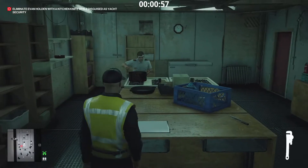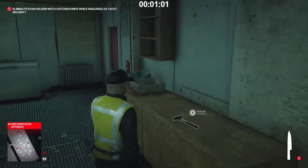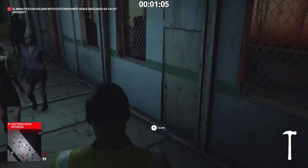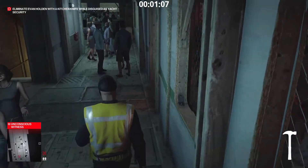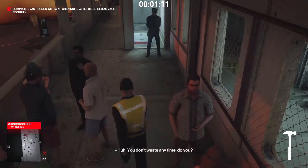Pick up the wrench and immediately throw it at the chef to incapacitate him. Pick up the kitchen knife followed by the hammer off to the right. Exit the kitchen using the other door and take a left.